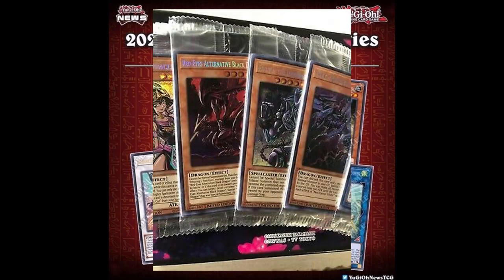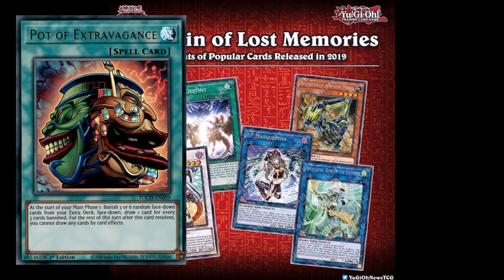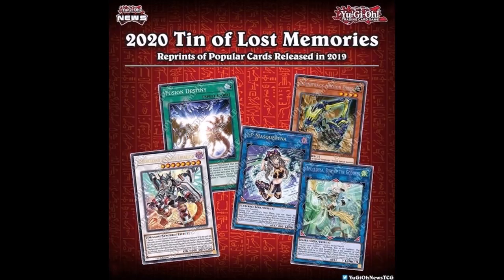This Tin will not include promotional packs, which is the first key difference from the previous Mega Tin. This somewhat diminishes the value since there are no promo cards — no guaranteed cards you can assign a value to. However, they do include two more foil cards in each pack. They also offer great value in card reprints such as Borrelode Savage Dragon, Apollousa the Bow of the Goddess, Pot of Extravagance, Fantastical Dragon Phantazmay, and IP Masquerena. These will most likely be the chase cards.